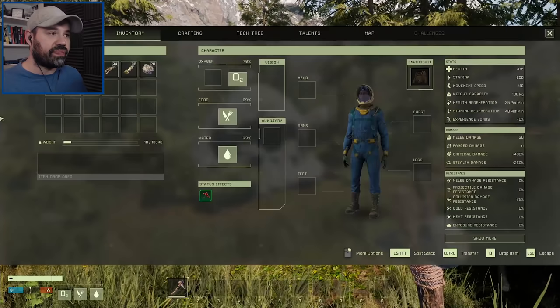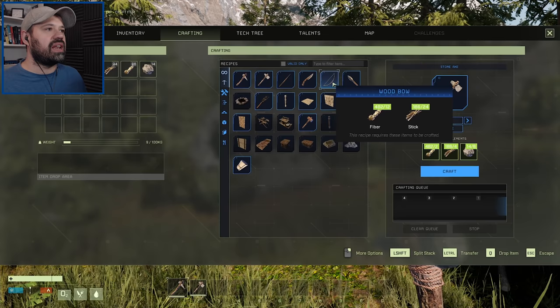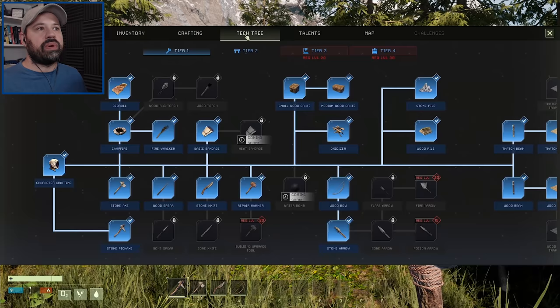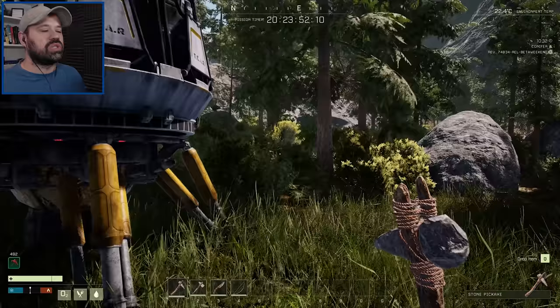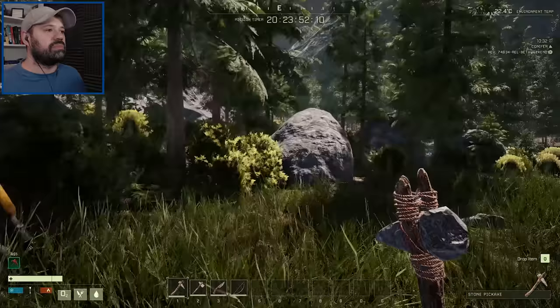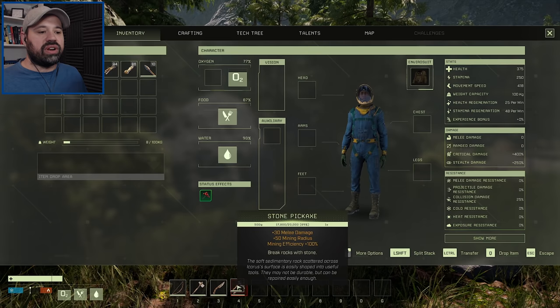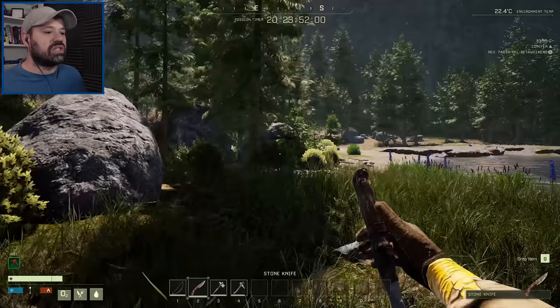Now that we have more stone, let's make the stone axe, and I'm also going to make a knife and a bow with as many arrows as possible. On a fresh start you'd need to level up first and spend your first few tech points — a bow, stone arrows, etc. But now that we've already played, things move along a bit faster.